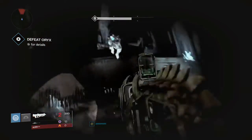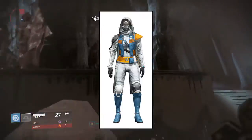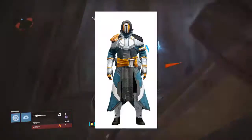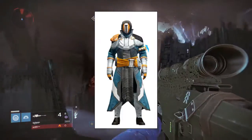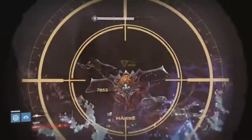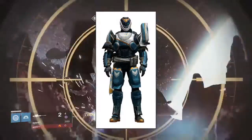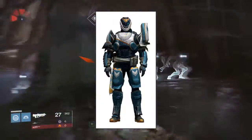Next, there will be new armor sets found within the Sublime Engrams. Hunters will be receiving the Long Tomorrow 9G armor set. Warlocks will be getting the Barkhand Dune 1 armor set. And finally, Titans have arguably the coolest of the three armor sets, called the Jovian Guard. All of these armor sets share the orange and blue color scheme with the Volumbra Sparrow.